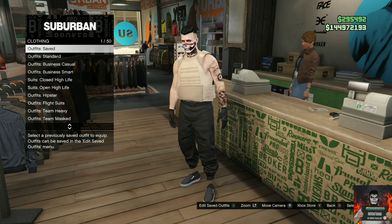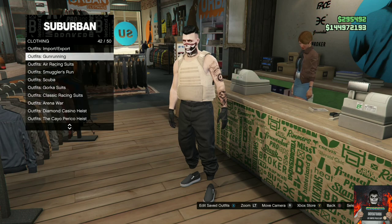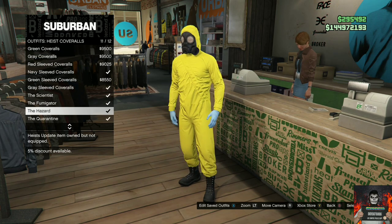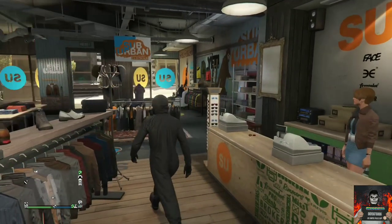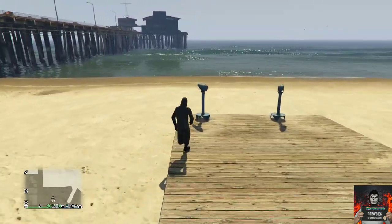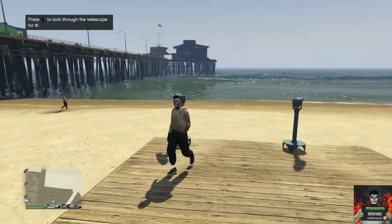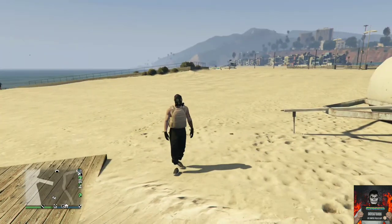Head over to the front counter. This part is very important — save this as an outfit on slot number one. Stay at the outfit section, back out once, go over to heist coveralls, and purchase any of the heist coveralls with the gas mask. Head to the nearest telescope for the telescope glitch. Run past the telescope hitting right on the D-pad and pull away — your gas mask should disappear. Open your interaction menu, go to style, apply the saved outfit once, then back out and walk away. You should see the gas mask merged onto your saved outfit.